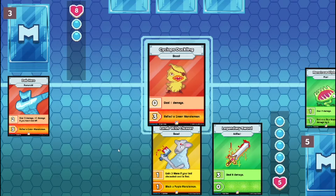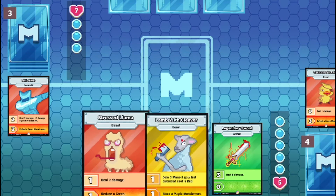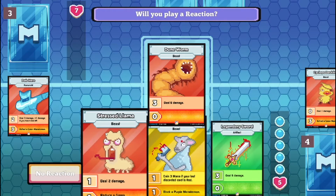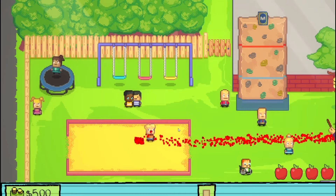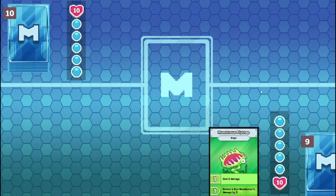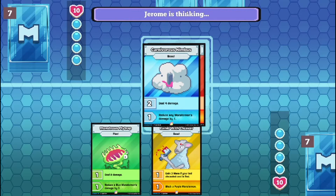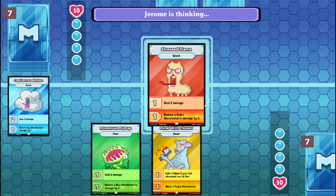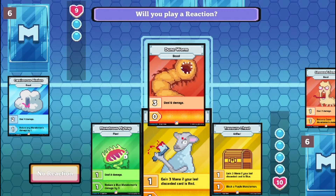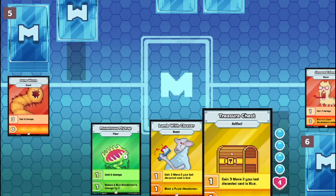I summon Cyclops Duckling in attack mode. Cyclops Duckling. Damn, how do I play this game properly? This game is so hard. I got nothing against red monsters.